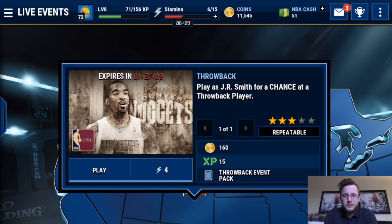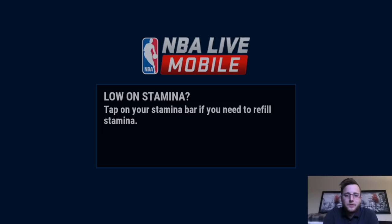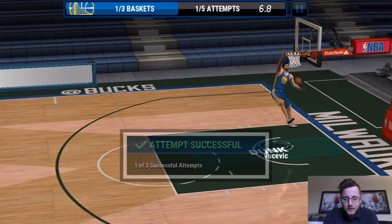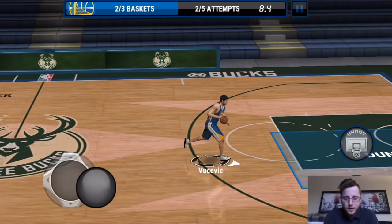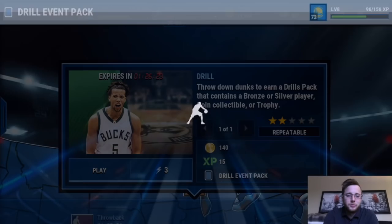There's also the daily grind, which is basically the exact same thing as the daily warm-up in Madden Mobile. And then we can do the drills — drills give us packs as well. We'll check out this live event here: you drive and then you have to dunk it. To dunk it, you hold down the drive button and then swipe up to shoot. It's pretty easy with no one there, a little harder in-game, but I'm sure once I get used to it, it'll get easier.